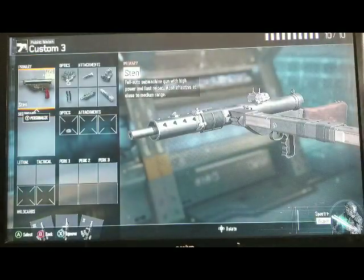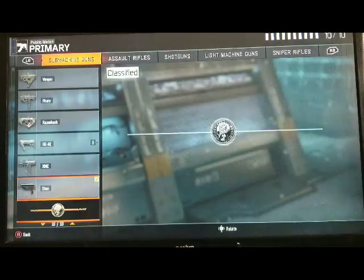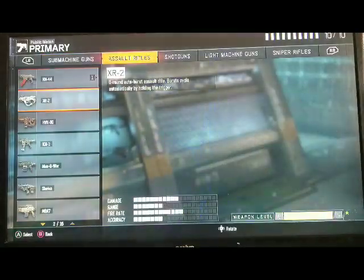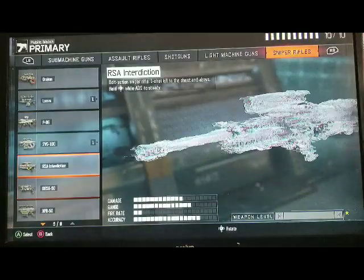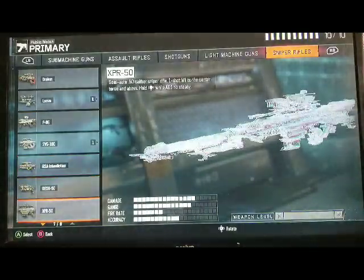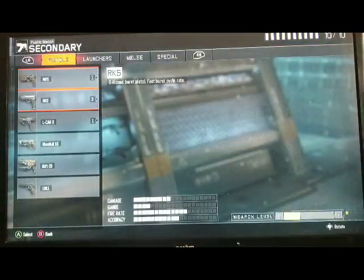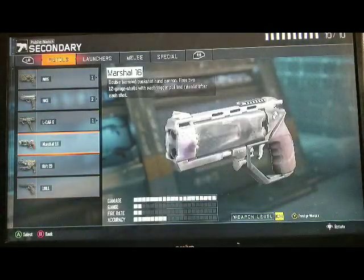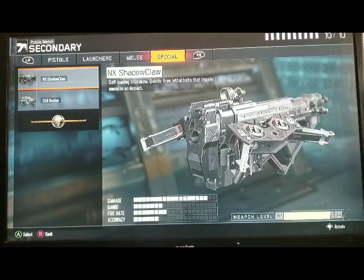Within the last week I've gotten the Sten, the XMC — no AR, no shotgun, no LMG. I got both the new Snipers, the XPR and the Dragoon. I've gotten the 1911 and the Marshall 16s. I've gotten a bunch of melee weapons and I got the NX Shadow Claws. So that's ten weapons total.